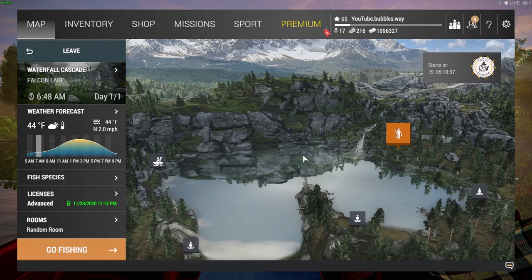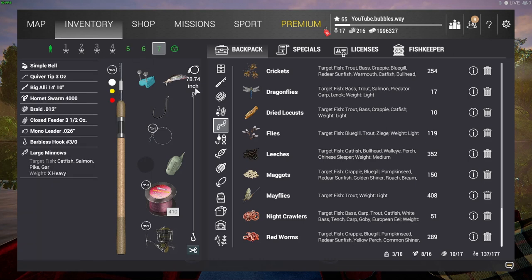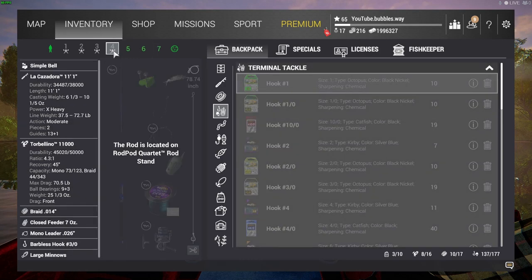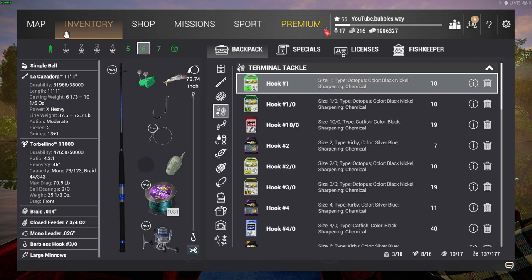Welcome back — we've got some more Fishing Planet for you here today. We are fishing at Falcon Lake. First we've got to catch some brown trout — at least three of them. I'm going to show you me catching those three trout, and then it will give us a certain bait that we're after to get this fish monster, as these are part of the fish monster challenges.